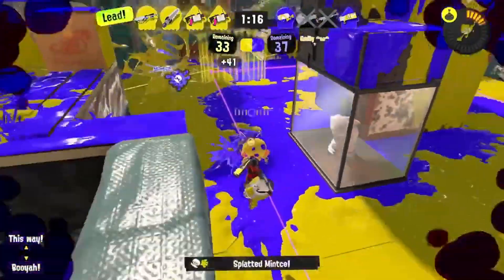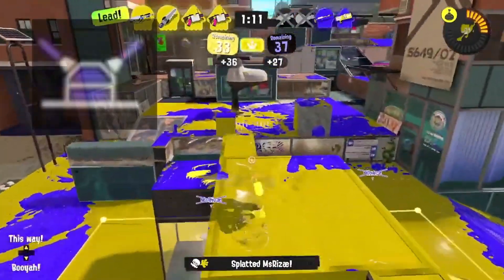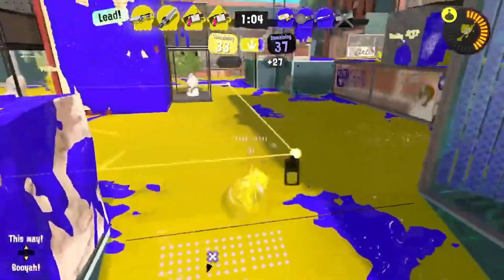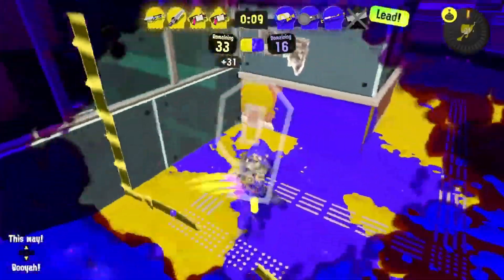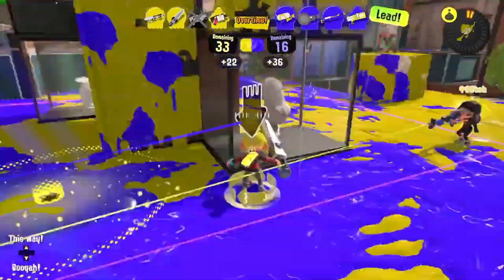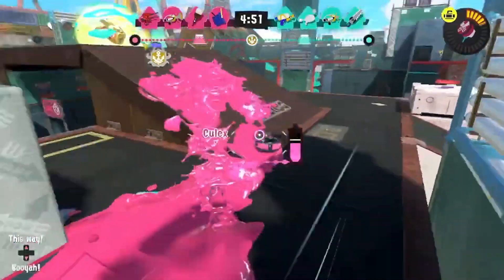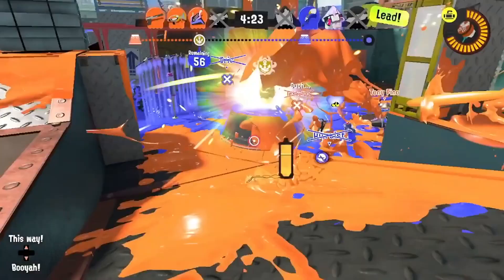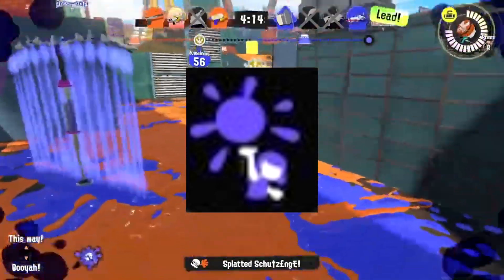Try the Tri-Stringer with any seeking sub — Point Sensor, Line Marker, Autobomb, Torpedo, anything like that. Specifically Line Marker and Point Sensors could be incredible. If you've ever used Thermal Ink on this weapon, you can hit some crazy shots from over walls. Pairing it with a seeking sub like Point Sensor could make it really scary to face. I also think Booyah Bomb would be a good pairing to help with its support capabilities.